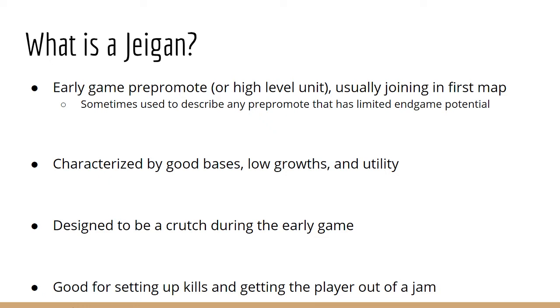Well-designed Jagens are designed to be a crutch during the early game. They should help you get out of jams, are good for setting up kills, don't need as much experience investment, and generally don't get that much out of killing enemies in the first few maps. Their purpose is to take hits, gift-wrap kills for other units, and help the player get acclimated to the game.